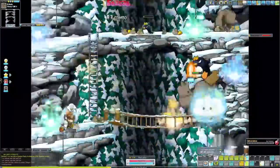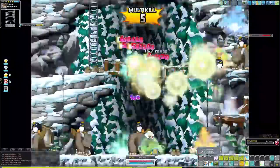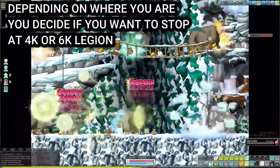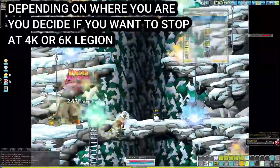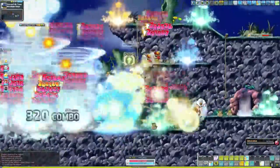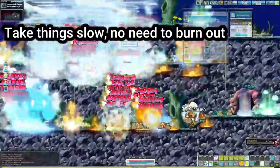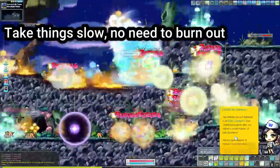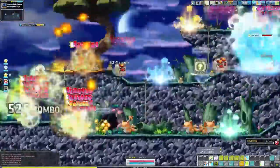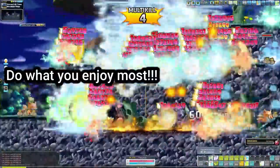Step four: now that your character is around 235, you can take a break from training your main and go back to working on your legion. I'd recommend working towards anywhere from 4k to 6k legion. I always recommend hitting 4k legion — it unlocks the crit damage area in the legion page and benefits your account the most. MapleStory is a very grindy game, so take things in smaller steps so you don't get burnt out.